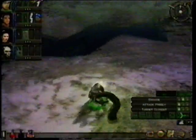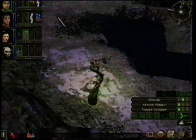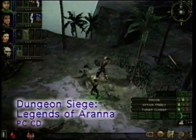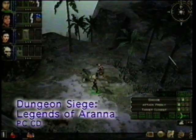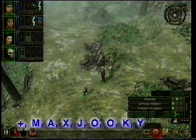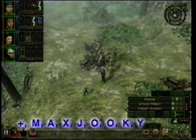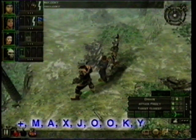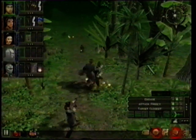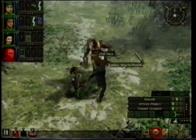Ever wish you were taller? There's no denying the advantage of towering over your enemies in a ruthless fight. And that's why Cybernet has gathered this fast-acting miracle growth potion. All you need to do is grab a pen and jot it down for Dungeon Siege: Legends of Aranna on the PC. Press Enter and type in +maxjook as one word — that's the plus sign, then M-A-X-J-O-O-K-Y. How's the weather up there? Get used to hearing that question because we've just made you a giant. That's right, while this doesn't make you any stronger, we believe that bigger is definitely better. Enjoy.